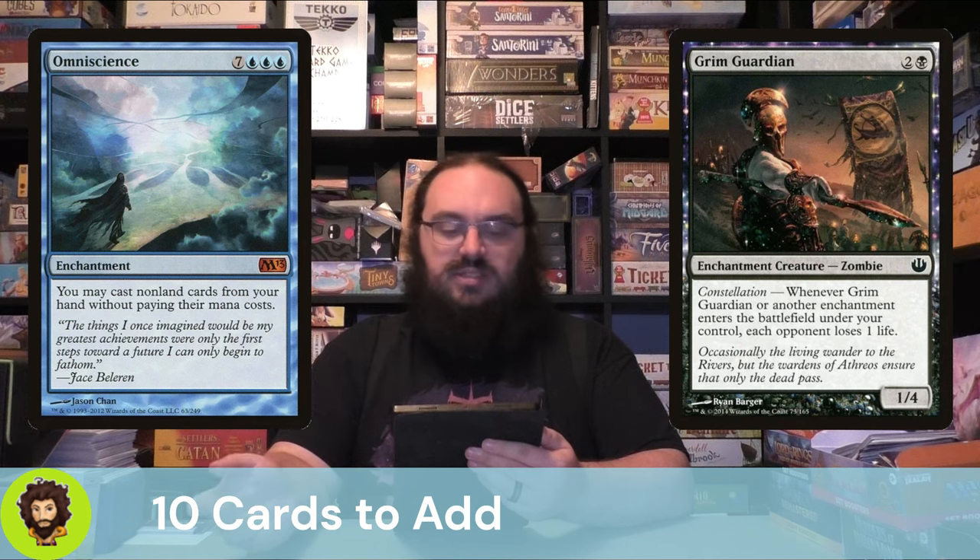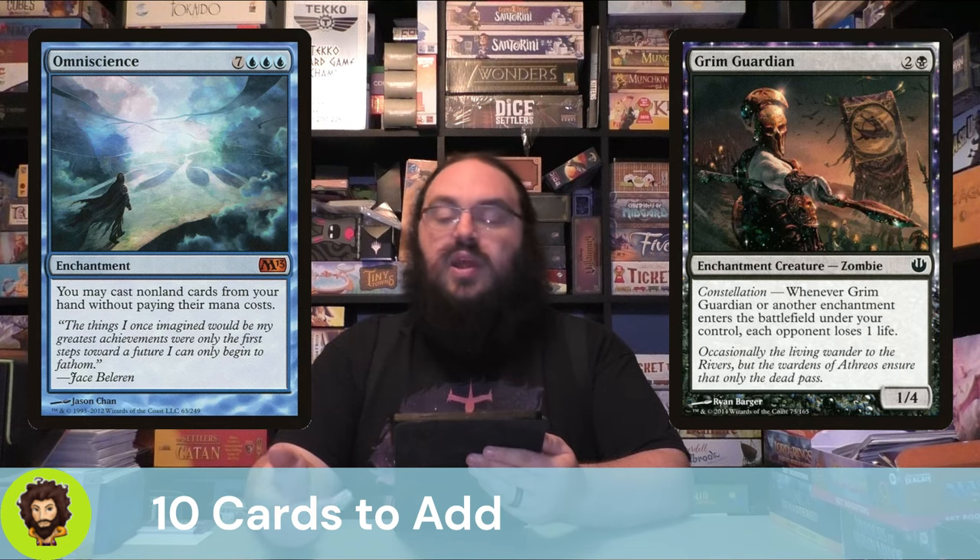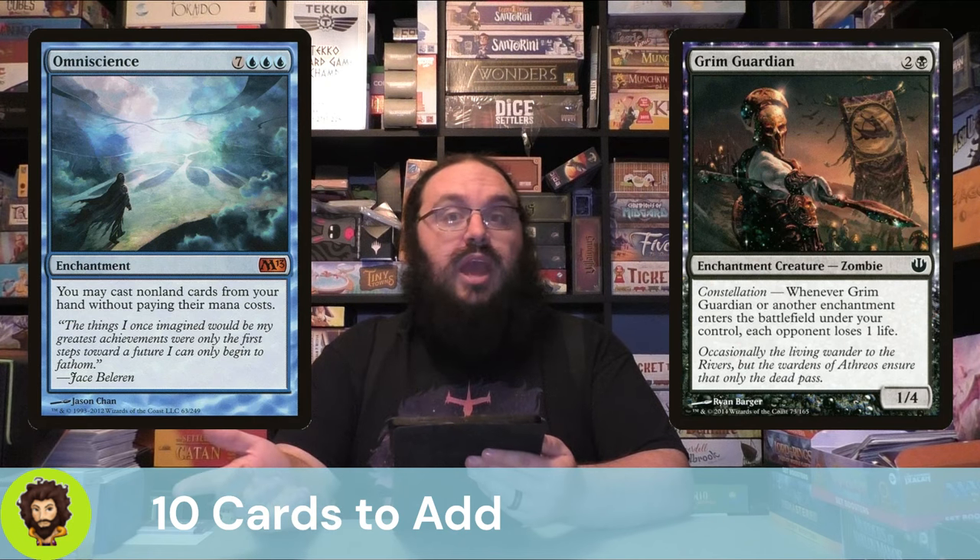Grim Guardian is a 3-cost black Enchantment Zombie, so we could miracle it. We actually really like enchantment creatures in this deck just as much as regular enchantments. Whenever it or another enchantment enters the battlefield under our control, each opponent loses one life. We're not draining — just little pings — but they're generically good enough for this enchantment deck where we're aiming to play ideally four enchantments per round. That's probably not realistic given the number of enchantments in the deck, though there are a fair number, so it could happen.